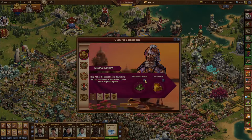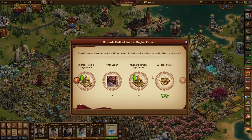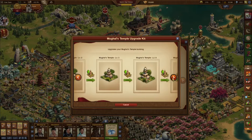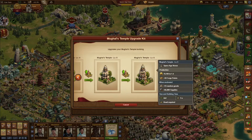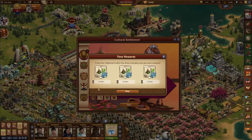One quick thing before we go in-game: let's look at the main reward building. Across 10 settlements you'll get six upgrade kits, and at the end it produces 30 forge points and 15 goods — it's a 4x4 building, so that is a lot of forge points. For me personally I'm not too interested in forge points, but it's a really good building with really good stats.